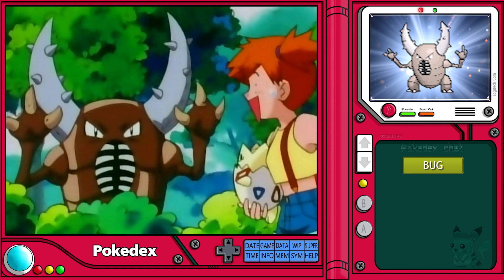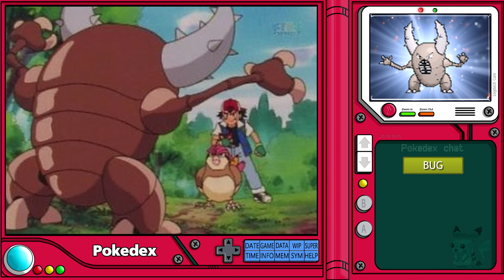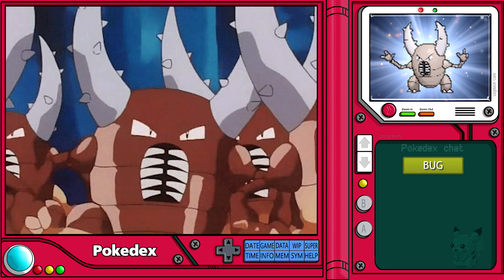With its pair of large gray pincers located on its head, Pinsir is known to be a formidable foe to inexperienced trainers when engaged in battle. It is advised to practice caution when encountering them in the wild, due to the fact that they can be highly territorial and tend to live in large colonies of other Pinsir.